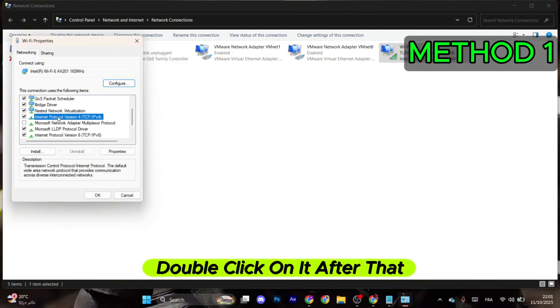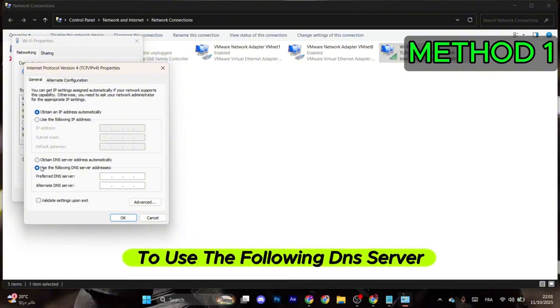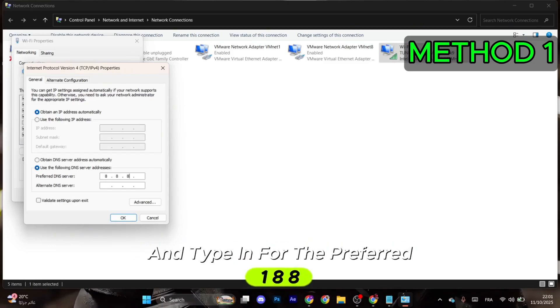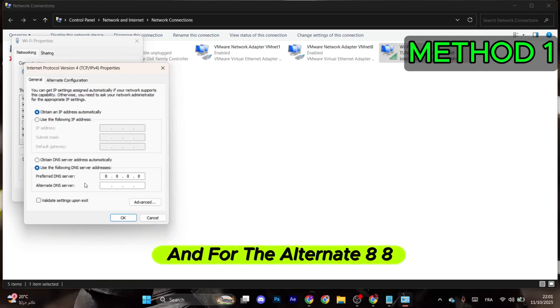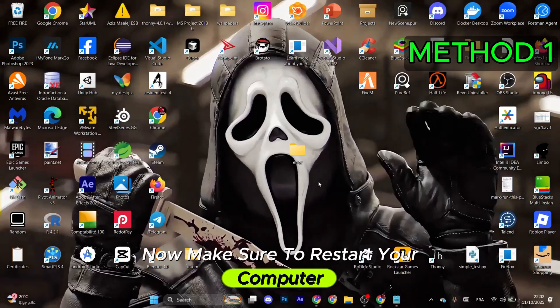Select TCP IPv4 — you will find it right here — and double-click on it. Make sure to switch the DNS server from automatic to 'Use the following DNS server' and type in 8.8.8.8 for the preferred one and 8.8.4.4 for the alternate.